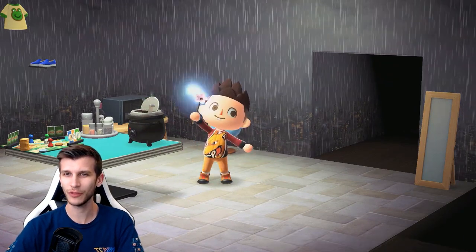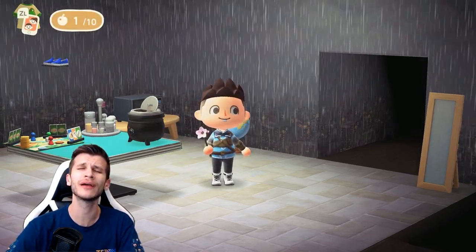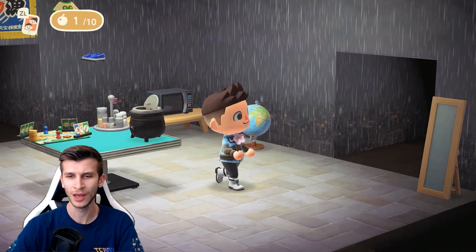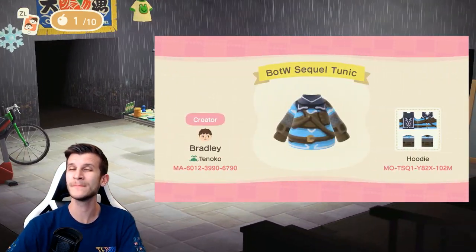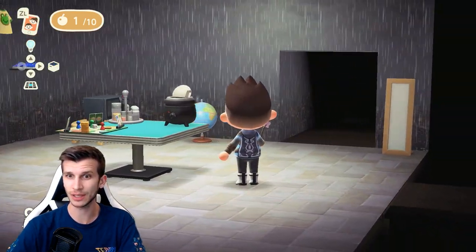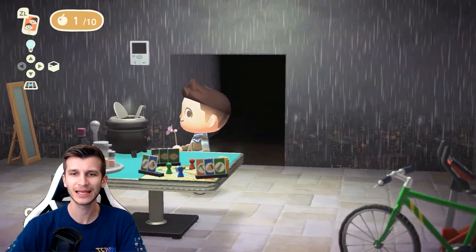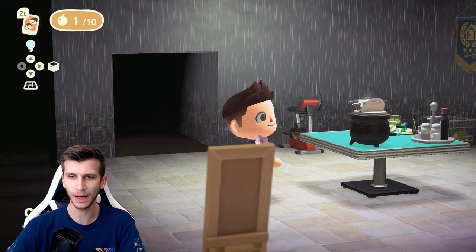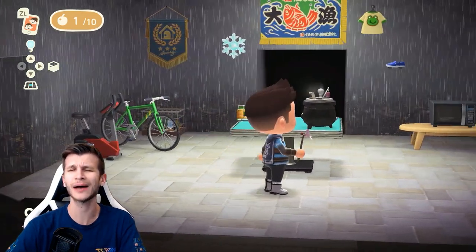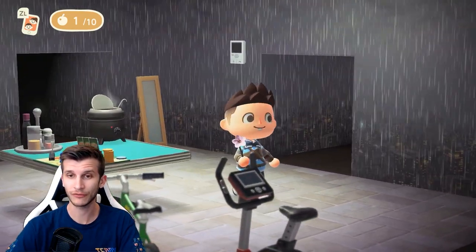Let's move to the Breath of the Wild 2 section. This is Link's tunic from the BOTW 2 trailer, and I am just salivating for more of that game. People thought we might get it in the recent direct, but it ended up being a mini direct, and I think that game is saved for the E3 Summer Show. Look at the detail on the back — look at that cape. It's freaking fantastic. Gave him some nice matching gear on the bottoms, and I love this one. It's one of my absolute favorites.